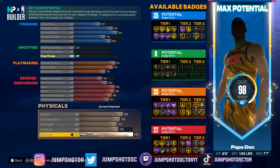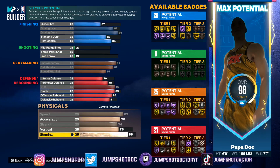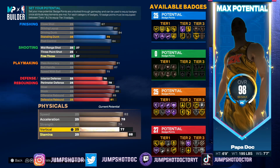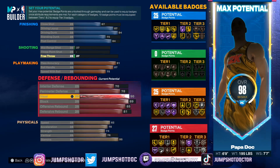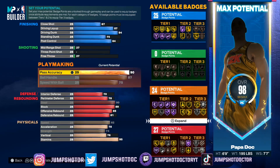Vertical should be higher — I've seen people go 85. Stamina might be lower, but I wouldn't recommend low stamina. Stamina is the most crucial it's ever been. Guards are probably going to get unpatched soon because they'll see the sales drop, but whatever — I'm loving this 2K so far. My center's a demon.